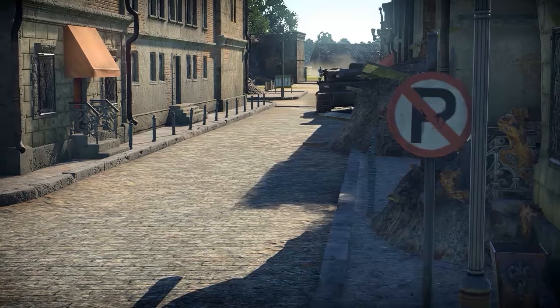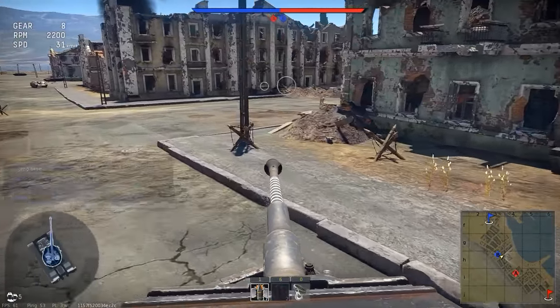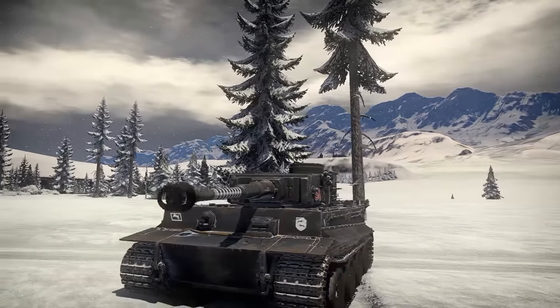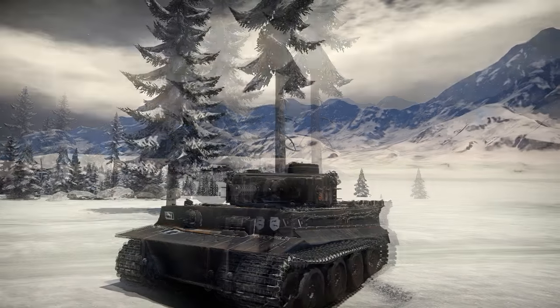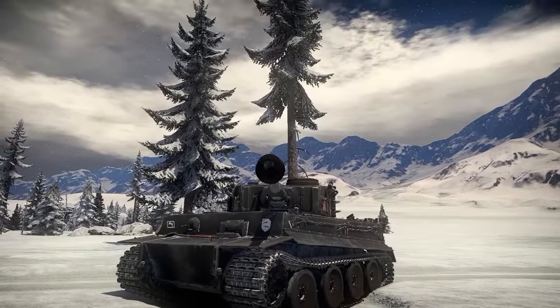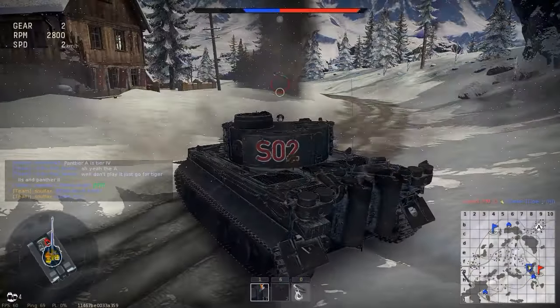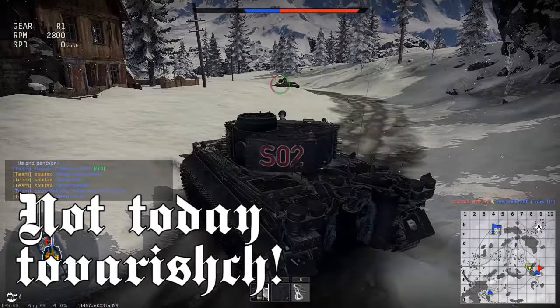Take your time, check all the corners while constantly checking your behind, and always, always pre-angle your armor. Which brings us to the second rule of driving the Tiger. While the Tiger's armor is a solid 100mm at the front of the hull, it will not stop the Communist 85mm or the capitalist 76mm cannons. But if you angle your armor in an efficient manner like the true German you are, you will become a moving fortress. Since the turret is so well protected, you need only to angle your hull as it is displayed on the screen right now.